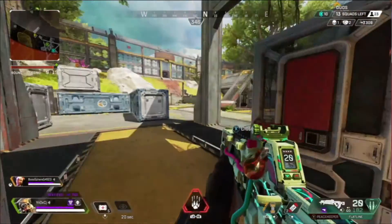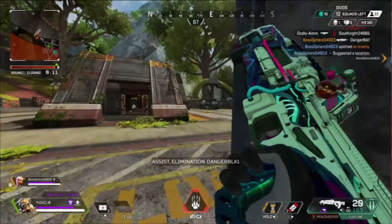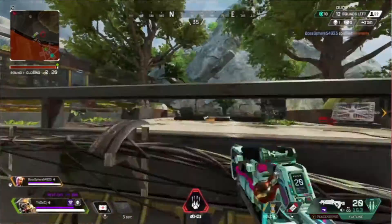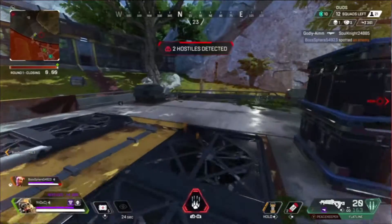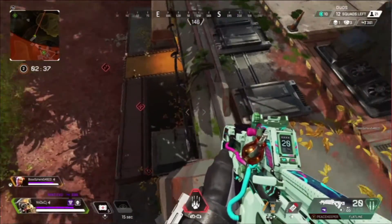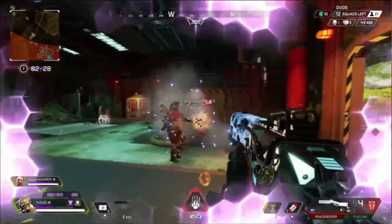Once you finish that, you can continue your battle royale challenge progress by getting the 15 kills as Bangalore, Seer, or Rampart, or you can switch over and play 12 matches as Wraith, Watson, or Valkyrie and knock out those battle royale challenges. After finishing those, head into arenas to get the 35 knockdowns with assault rifles and the 50 knockdowns in general. If you haven't finished looting the 10 neutral care packages, do that too. Once all that's done you should be well on your way to completing everything for this week.